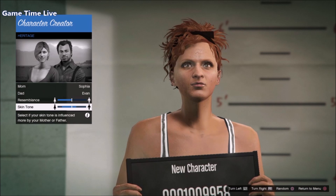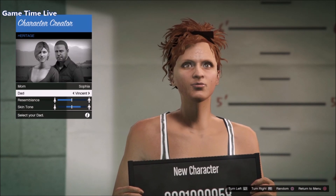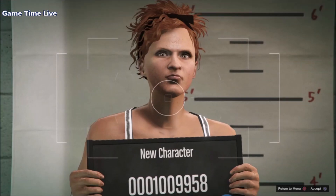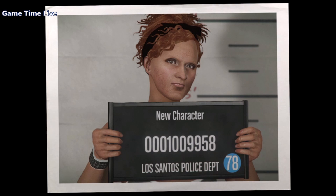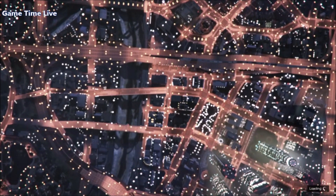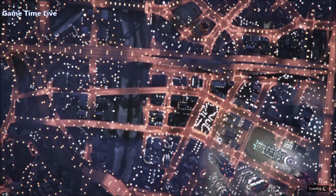First of all you want to make sure that you have a female and male character. On this account I didn't have a female so that's why I created one, as you can see in the gameplay right here. It doesn't matter which slots they are in. If your male is on slot number two as your main, that is also okay, but then you have to do the double transfer method. So the easiest transfer glitch is what I'm going to be doing — first you want to go into an online session with your male character.